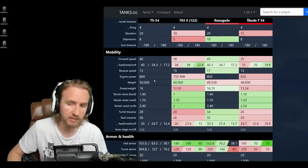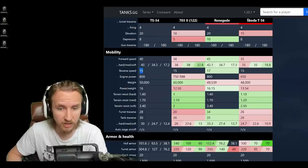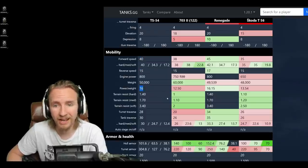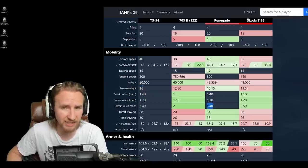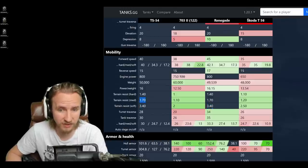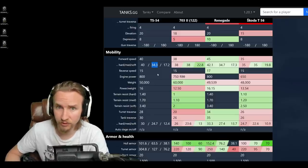That eight degrees of gun depression gives this vehicle a huge edge over the Object 703 Version 2 in terms of flexibility. Mobility-wise, this vehicle is fast — 40 forward, 15 reverse — with an excellent power-to-weight ratio of 16. However, unlike the 703 Version 2, it has quite bad ground resistances, similar to the Renegade, which is one of the balancing factors and makes it feel a lot more sluggish. On medium terrain it's actually limited to 34 km/h.